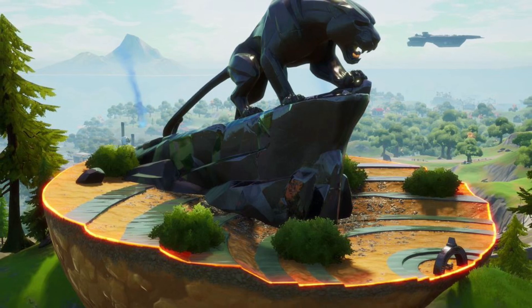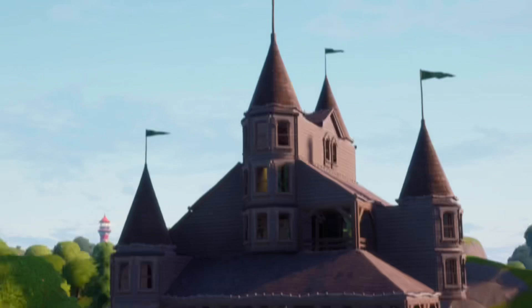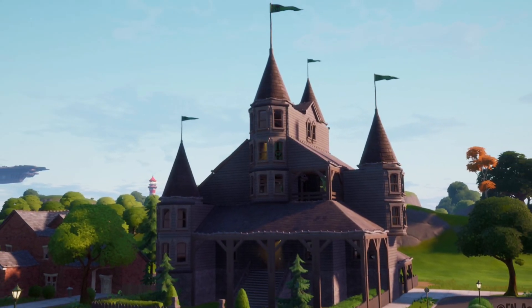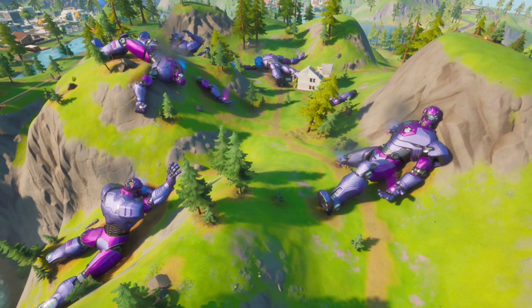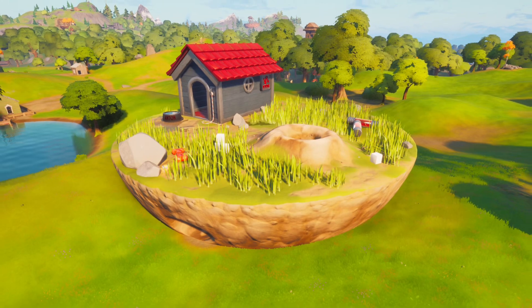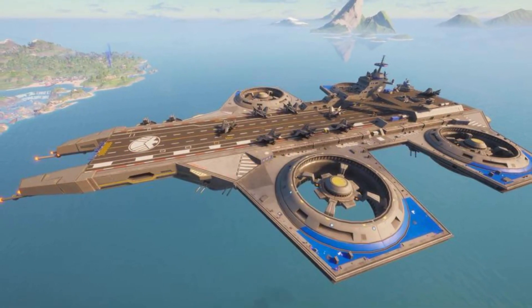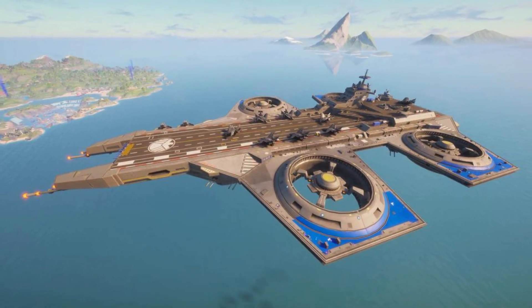We also received the new Black Panther skin, which was great. Other new areas included Doom's Domain, a revamp of Pleasant Park, Sentinel Graveyard — a really cool new addition to the map — and Ant Manor with the Ant-Man theme. Even the spawn island was really cool here with the Helicarrier. The new locations this season were nothing short of incredible.